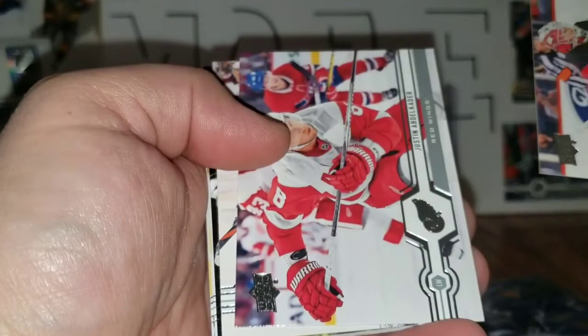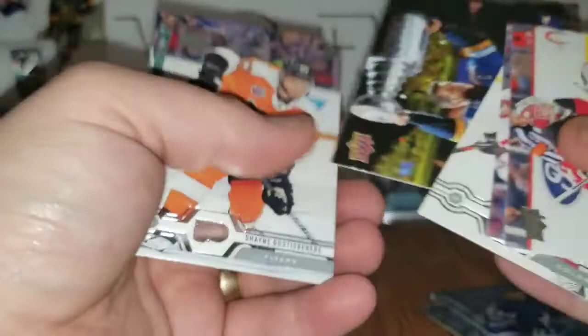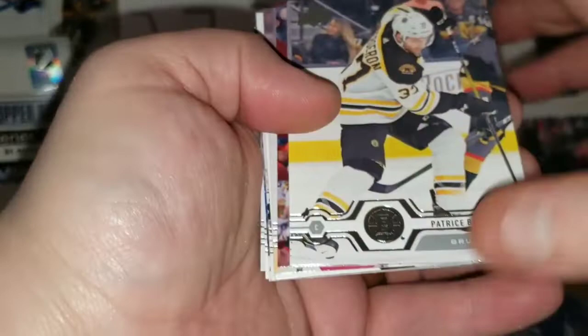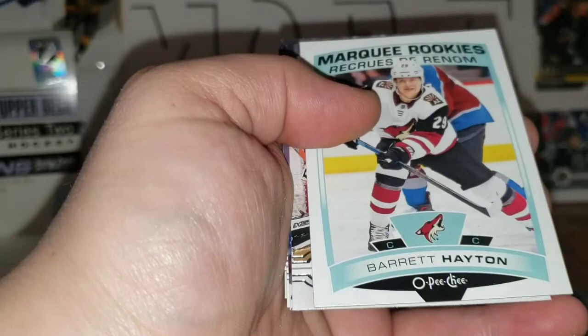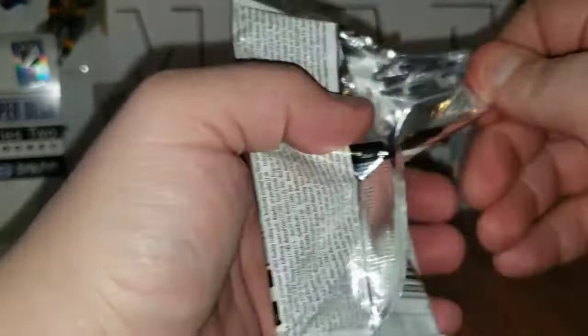It's been a pretty productive box to this point. Cory Schneider, Justin Abdelkader, Gabriel Landeskog, canvas of Alex Pietrangelo holding the Cup — really nice looking card, the darkness on that is just beautiful. Shane Gostisbehere, Colin Wilson, Charlie McAvoy, and Steven Stamkos. Second last pack: Patrice Bergeron, Nazem Kadri, Barrett Hayton O-Pee-Chee update marquee rookie, John Gibson, Brendan Gallagher, Mitch Marner, and James Neal. This has been a pretty decent box — let me know in the comments what you think.